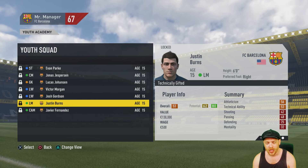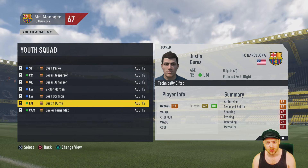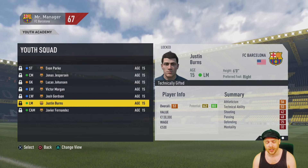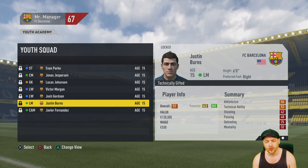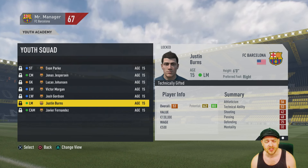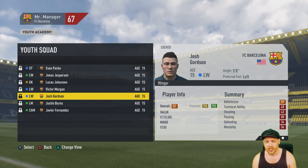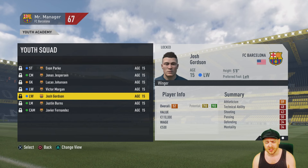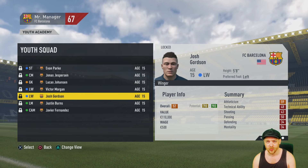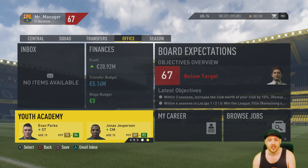You can't make any transfers for the first two seasons — no signing any free agents, regens, anyone. After two seasons the transfer embargo is released and you can only sign regens after that: players that have one of these generated faces. That's basically it. If you've got any other questions, feel free to leave a comment in the section down below and I will answer, or hit me up on Twitter at SparringDK for a quicker response in case I missed something in this tutorial. Either that, or just start watching the AC Milan series and you'll conjure on pretty quickly.